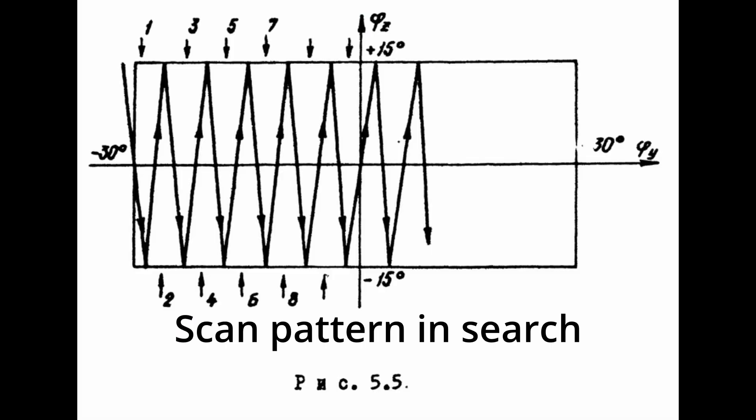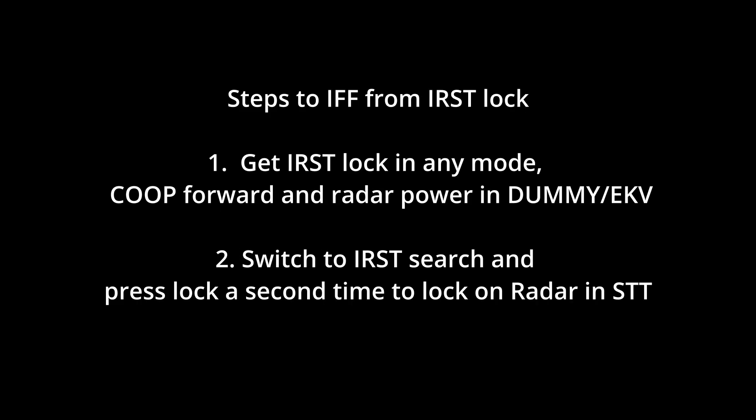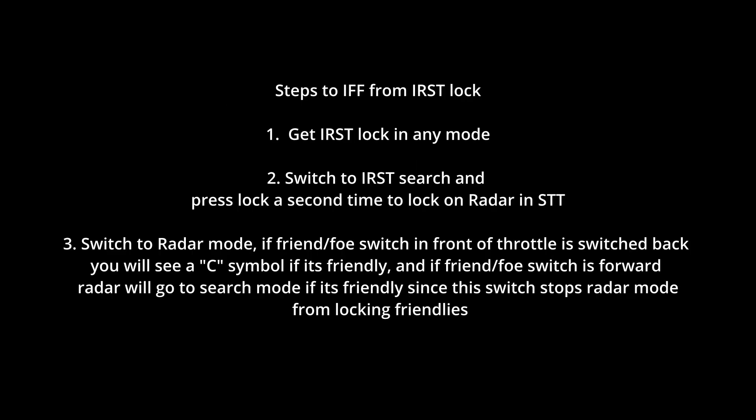Unlike FC-3, where you could blip the radar on for a second with IRST lock to IFF, in the full fidelity module you IFF differently. Step 1: get an IRST lock in any mode. Step 2: switch to IRST search mode and press lock a second time to turn on and lock the radar in STT. Step 3: switch to radar mode. If friendly, you will see a 'C' on top of the HUD as long as your friend-or-foe lock switch is switched back.